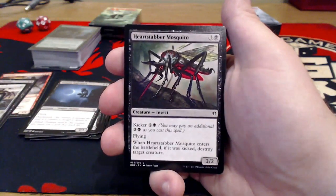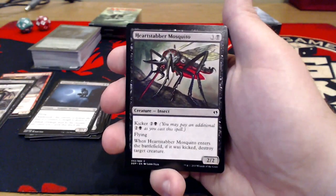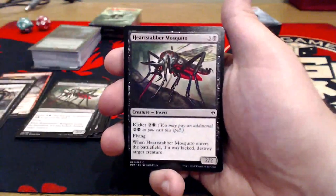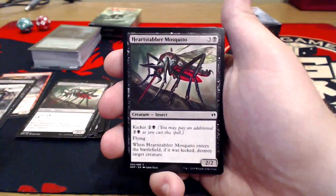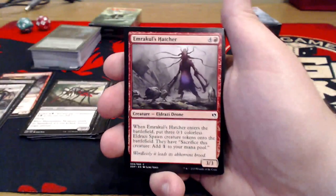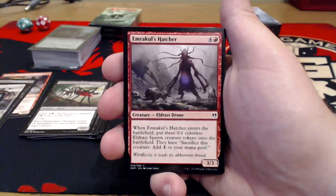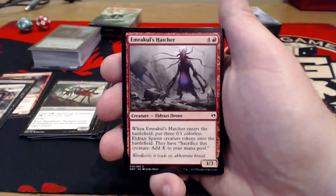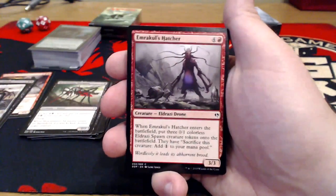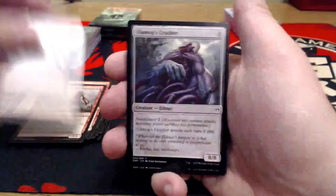Heartstabber Mosquito — three uncolored and a black for a 2/2 with Flying. It also has a Kicker of three: whenever it enters the battlefield, if it was kicked, destroy target creature. That thing is ridiculous. However, it is going to cost you a total of seven mana to make that happen. Brood Hatcher — four uncolored and a red for a 3/3. When it enters the battlefield, put three 0/1 colorless Eldrazi Spawn tokens onto the battlefield. For five mana, we're getting three of those tokens and a 3/3 — that's a pretty decent common, and that's why we're getting three of those.